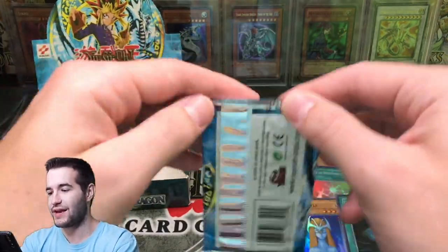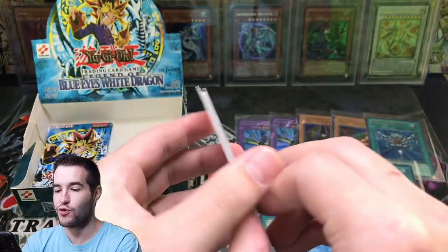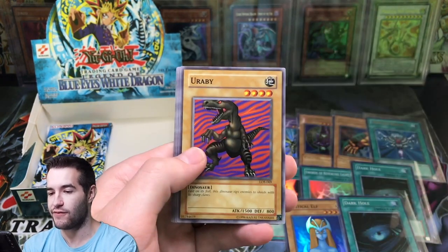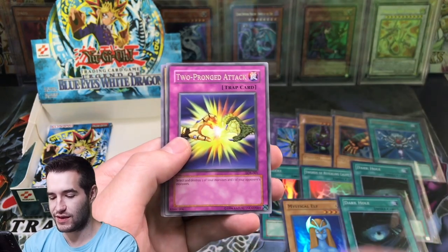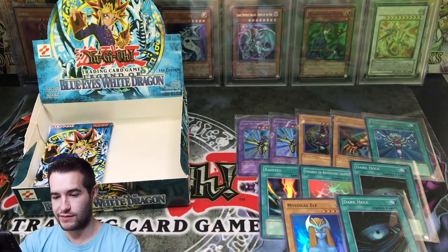We have three more packs? Can we pull another Ultra Rare? So far we've pulled three Ultras, two Secrets, and five Supers. Hitatsumi Giant, The 13th Grave, Yorabi. There's a fly in my face or something. Two-pronged attack.